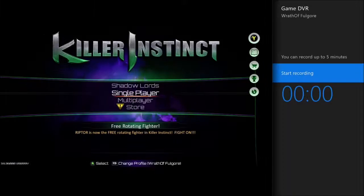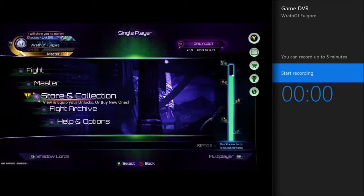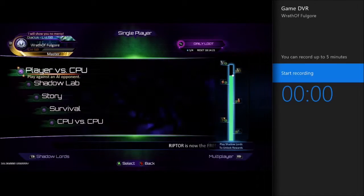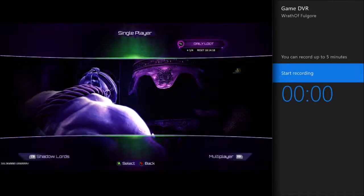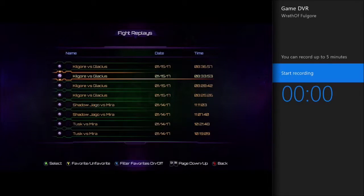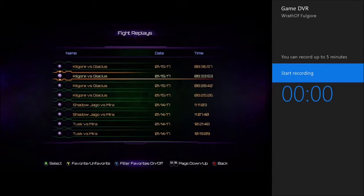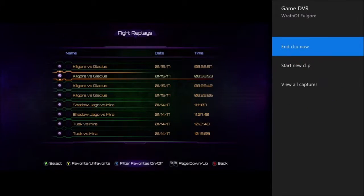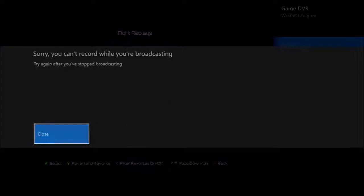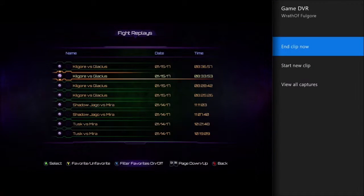The other way that you can record stuff is to go to replay. I'll do that real quick. Go over here to the replay section and start recording, then snap it back over to that and tell it to start recording. Then snap it back over here. It won't let me do it because I'm recording this on the other thing. But anyway, you can do it that way also. Sorry I couldn't show you that.